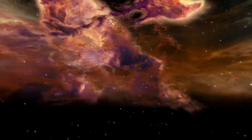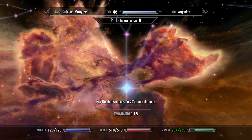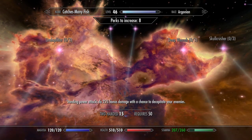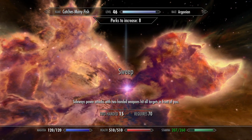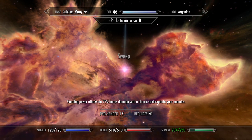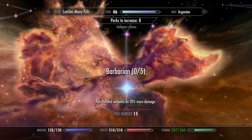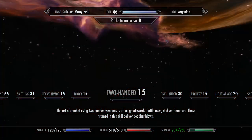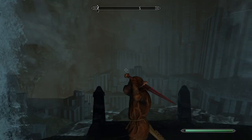I was speaking to a guy yesterday who seemed to be under the impression that two-handed perks were required in order to carry out this task. He thought that the sweep perk was necessary, but as you can see, I have absolutely no perks in the two-handed tree. It's just a case of conducting a backwards power attack.